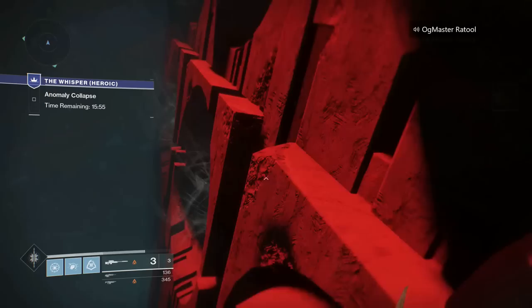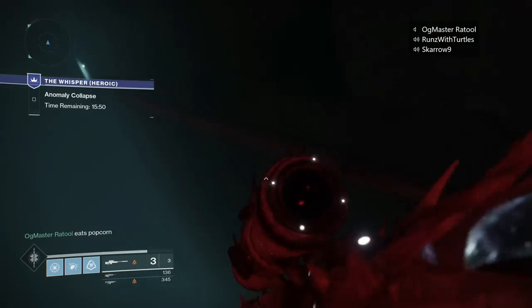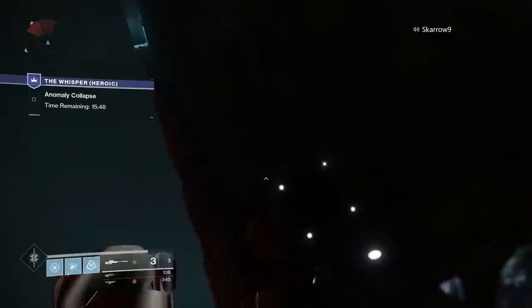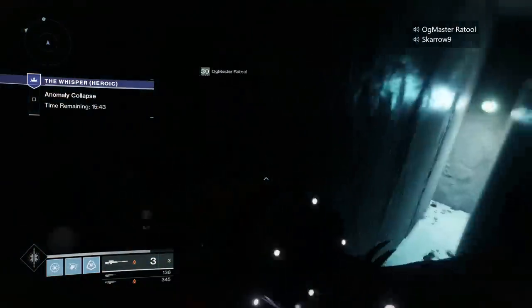Then there's going to be one in what I call the portal room — it's the one where there are kind of the Vex holes in the walls and you are tasked with guessing which one to go through. At the very back in the bottom left corner of this room there is also another secret room, once again housing a chest.